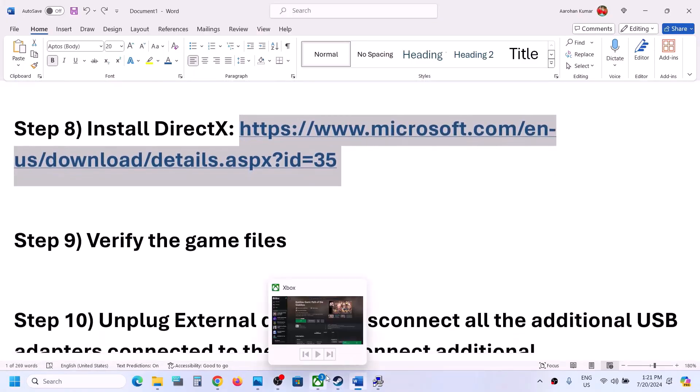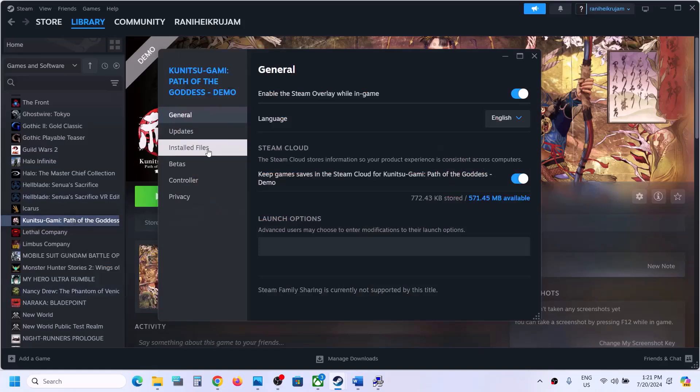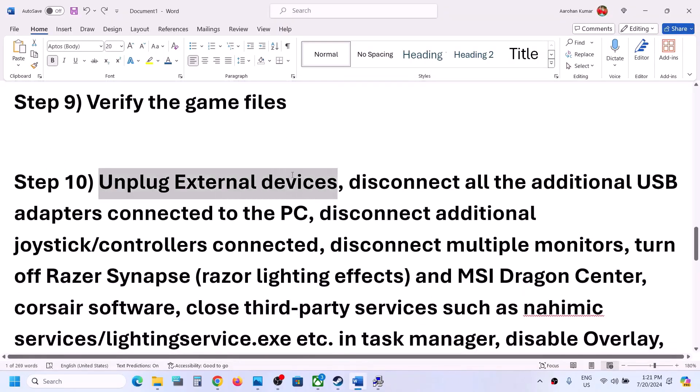The next step is to verify the game files. Right-click on the game, select Properties, go to Installed Files, and click 'Verify integrity of game files.' Once the verification is 100% complete, launch the game and check.